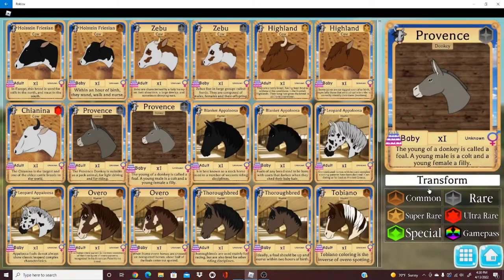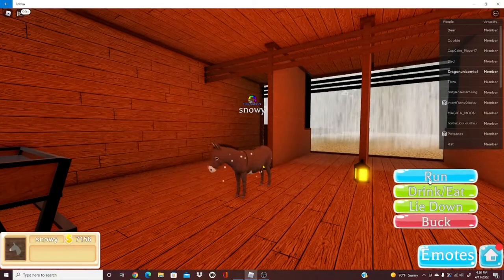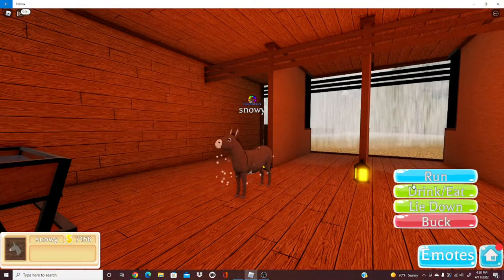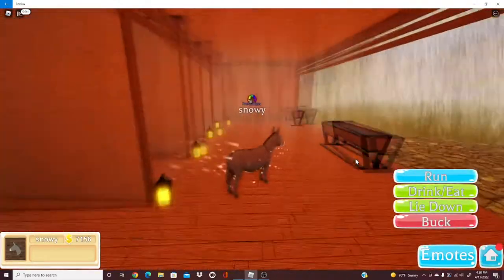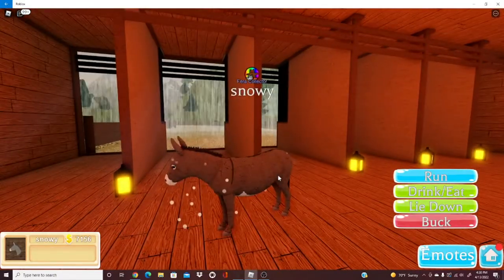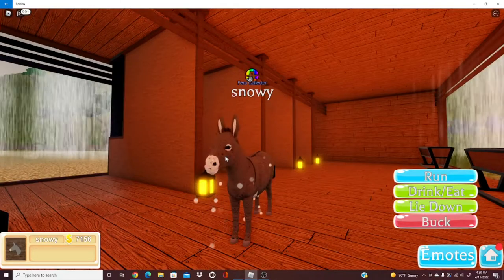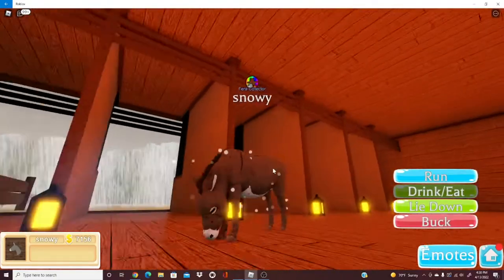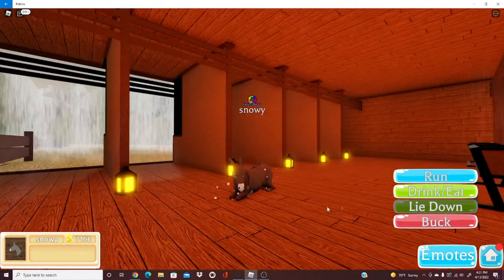Now on to the donkeys. The donkeys have almost no animations at all — just drink/eat, lie down, and then a buck. Then you have run and walk, only those two. I definitely wish there were more animations for the donkey. I don't really want animals to just have no cool animations, but here it is. I was kind of disappointed.